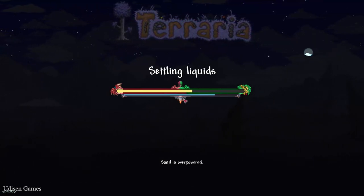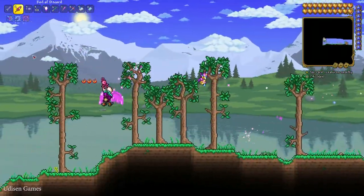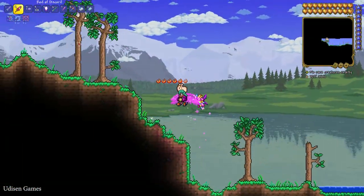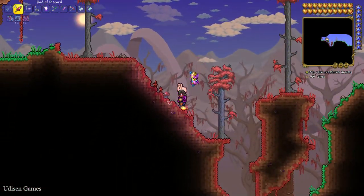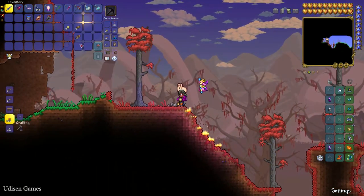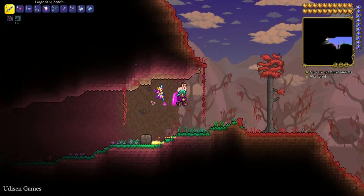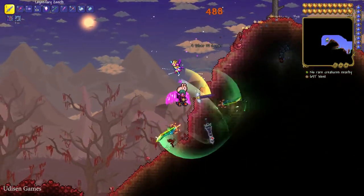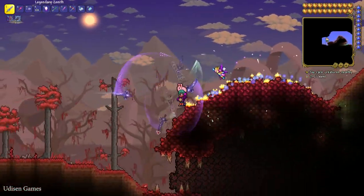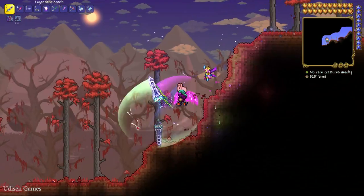That's why world size matters. Go to this world and simply find the crimson biome, and prepare any type of tool — for example, your sword. Then collect the vicious mushroom. As many as you can and as you want. I personally clean the whole biome and collect as many mushrooms as I can.